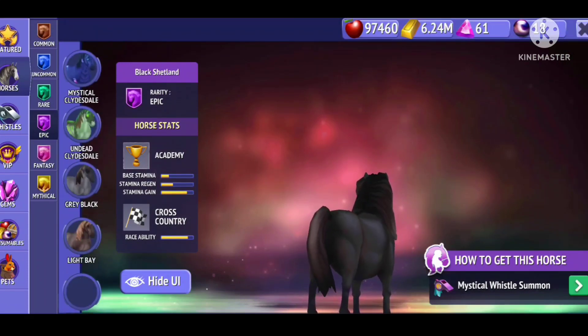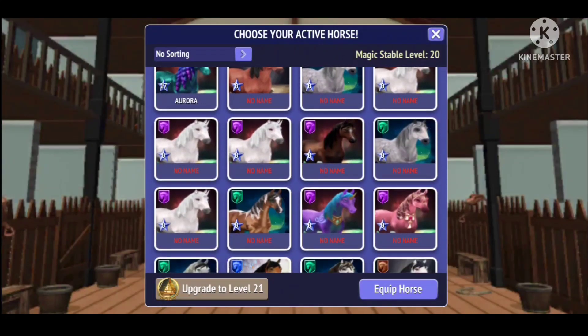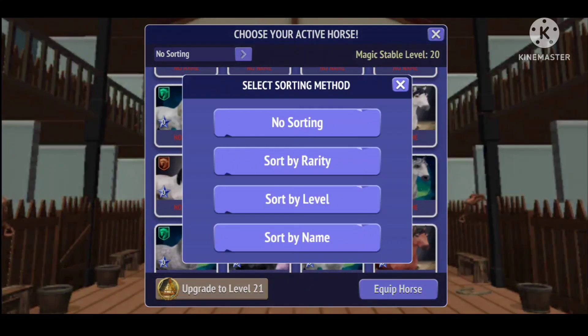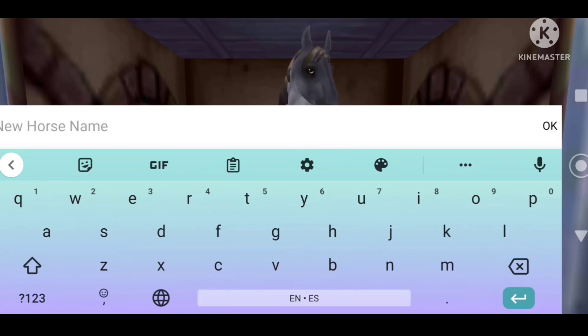Without further ado, I think we should just get into opening the whistle. I'm not entirely sure what I want to get out of the whistle because I'm not sure what horses I don't have yet. I think I'm just going to take a very quick look at what the horses are, because I'm going to get an epic.